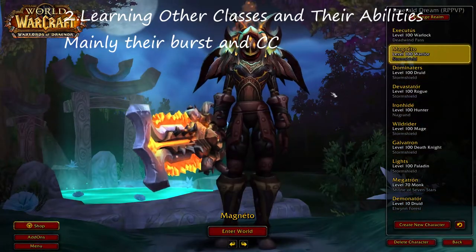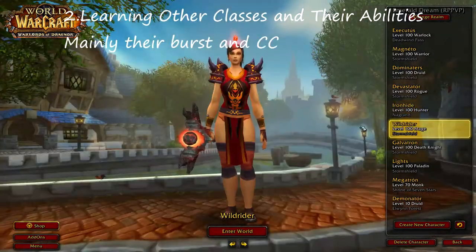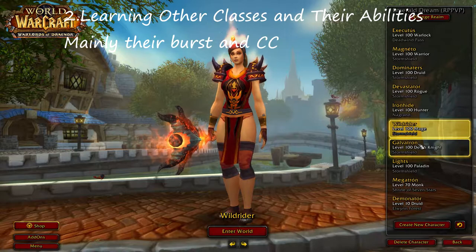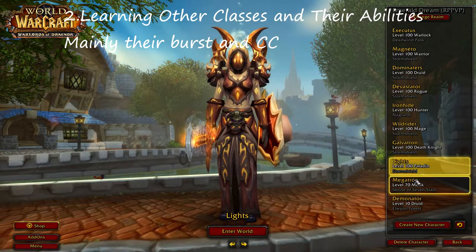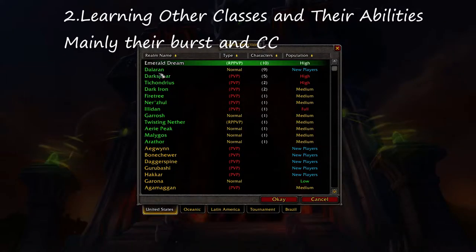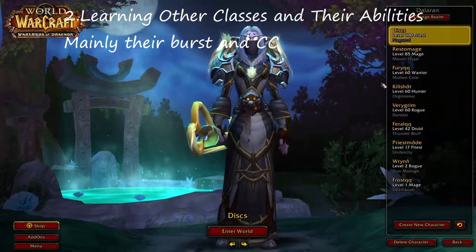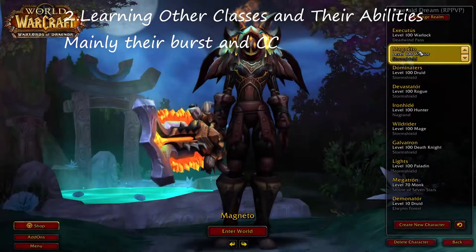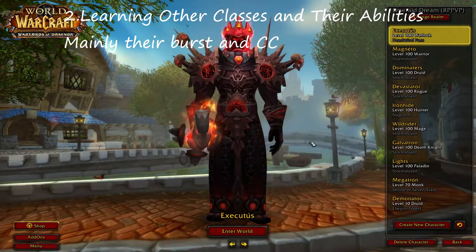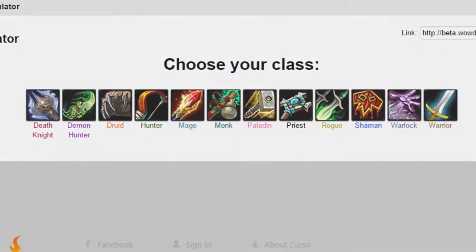Number two, we have learning other classes — mainly their abilities, their play style, and the amount of CC and burst they can do. It's very important to be able to counter or know how your enemy plays. For instance, a DK will generally death grip you towards them if you're a hunter and you disengage, so to counter that you might use deterrence to avoid all their damage. It's also great to pop defensive abilities when a warrior pops cooldowns like Avatar or Bladestorm. The best way to learn is to boost one yourself or look up guides on their burst and defensive cooldowns, or ask a friend.